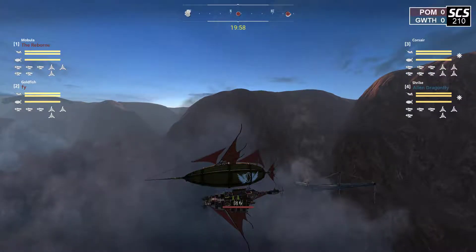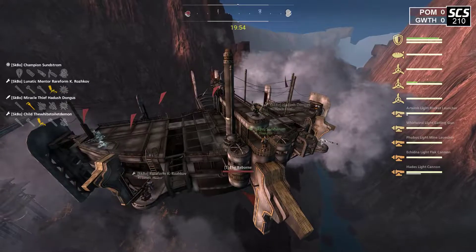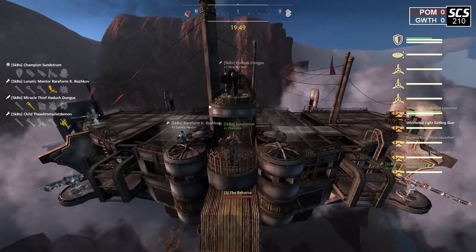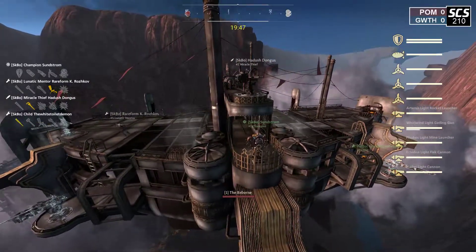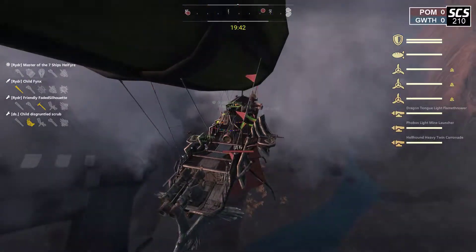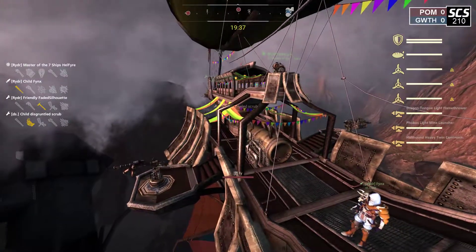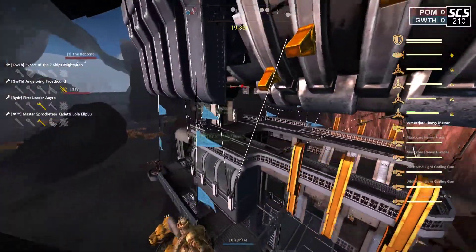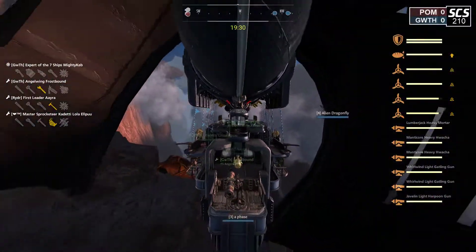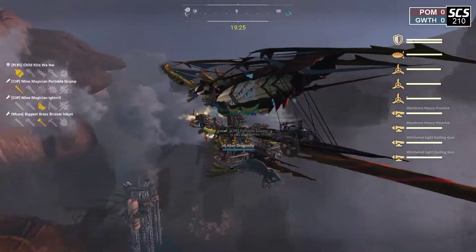Here we go into our finals match for SCS 210. First, for the Pomelos on red side, we have the Reborn: mine launcher center, Artemis, gatling, Hades, and the light flak. For the Mobula, their ally is the Phi: heavy carronade, goldfish left side mine launcher, right side flamethrower. For the opponents, Glow Water Thralls on blue, we have a Phase returning lumberjack in the front of the Corsair with gatling huachas, and finally the dual gatling huacha Shrike.